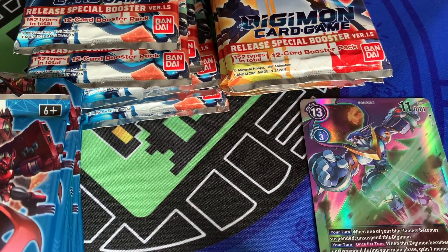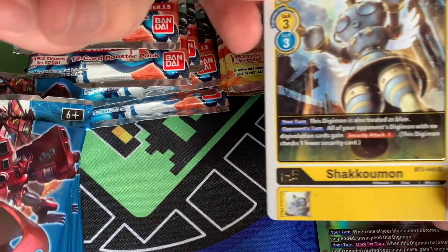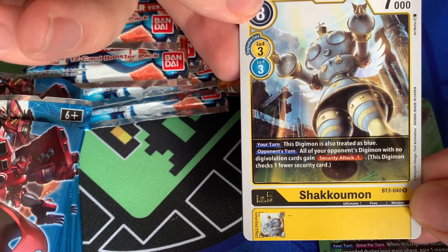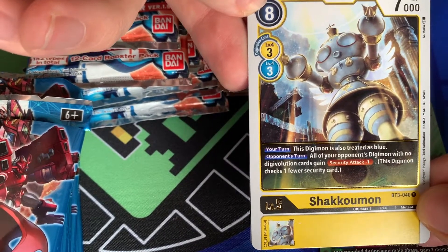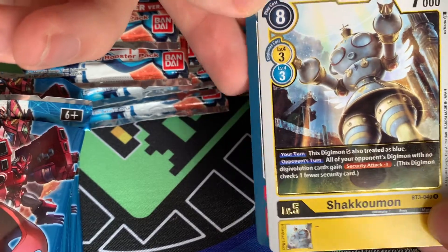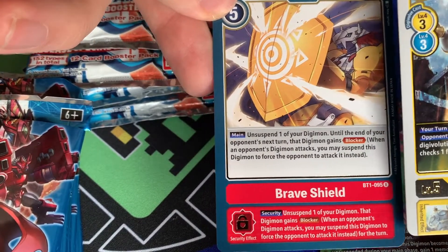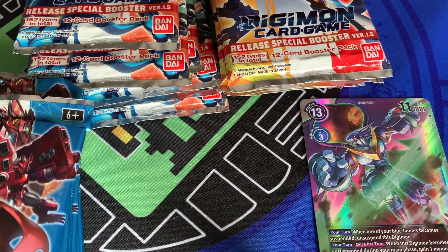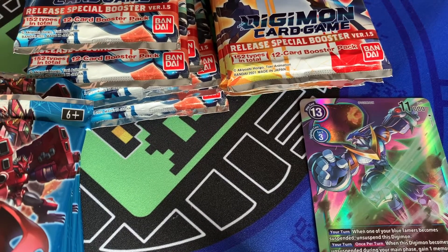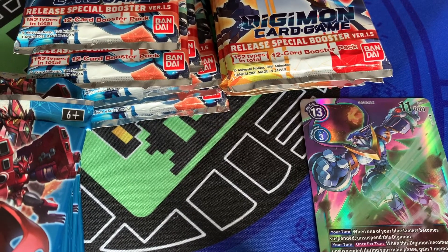Moving on to pack four: two rares to pull — Shakkoumon, very lovely. I've had tough games against this card. And we have a Brave Shield, another BT1 card that appears in 1.5. Not particularly useful I think in the grand scheme of things, but you never know — people play lots of different things. That's a good thing about the Digimon card game.